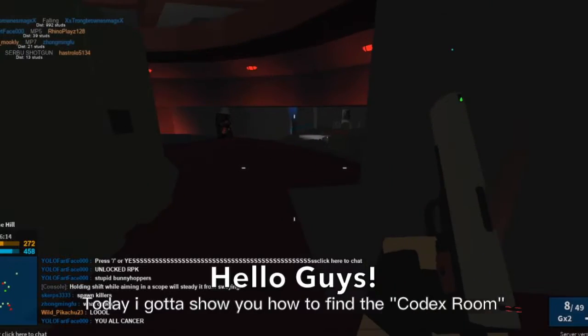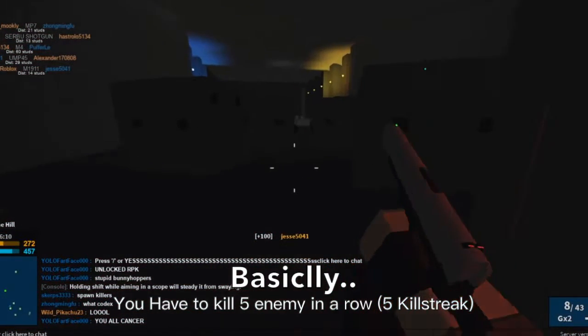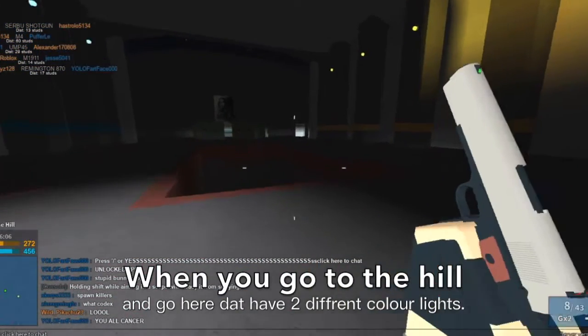Hello guys, today I'm going to show you how to find the codex room in Phantom Forces. Basically, you have to kill 5 enemies in a row. You get to the hill and go this way.